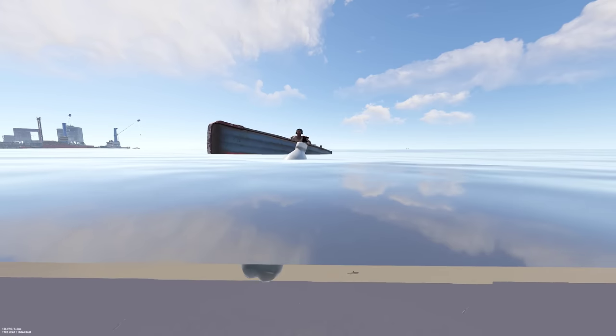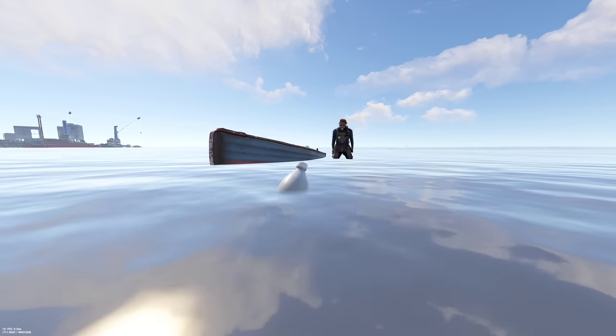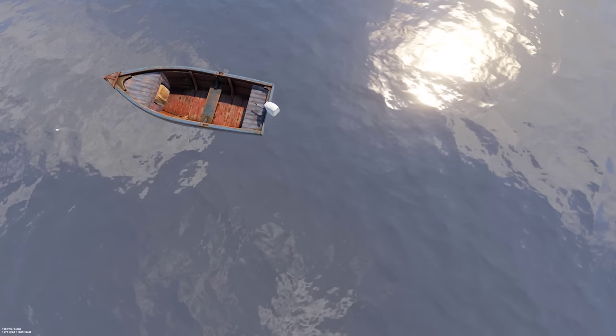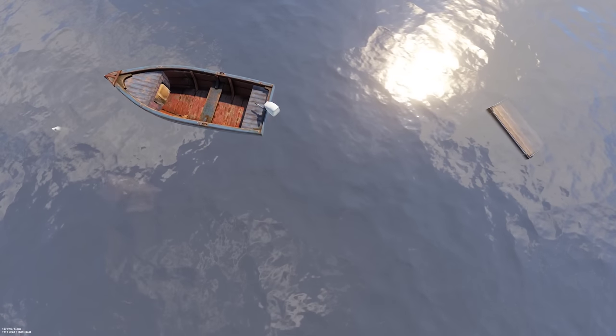Boat farming trash piles and underwater boxes is also amazing and really is item number four on the scrap list. It requires some investment and has some risk, but the scrap yield is good. You also get a lot of crude, which you could use to trade for guns from bigger groups. But let's look at some more common choices.